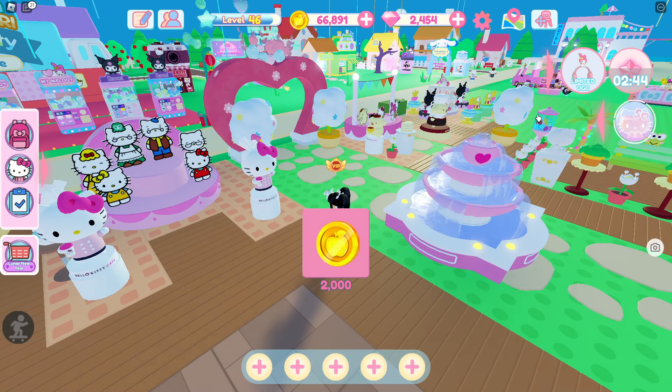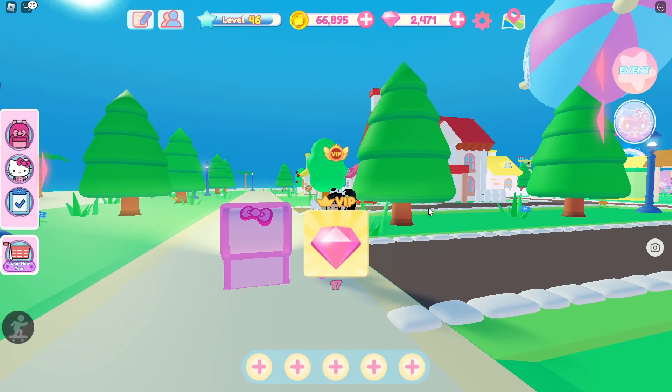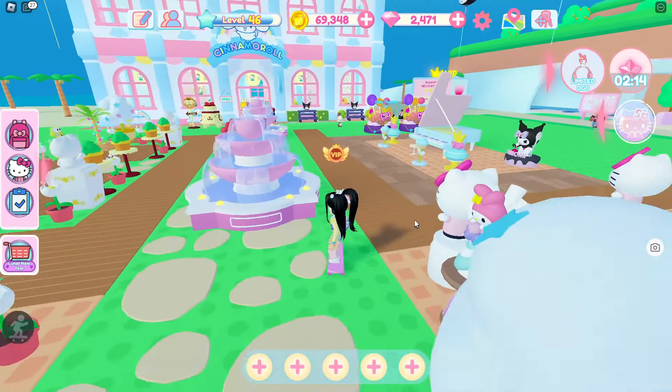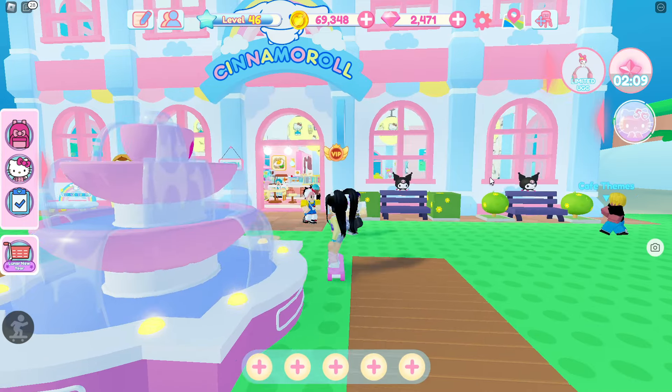Another way to get diamonds and gotcha tickets is by looking for the pink chests that are around the map. So I've completed two of the tasks, and now I need to collect the rest of the diamonds and serve those customers.